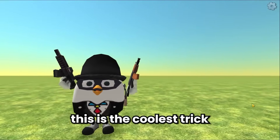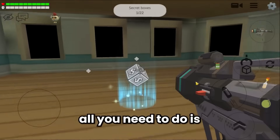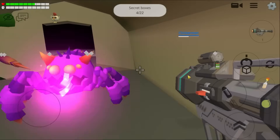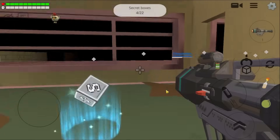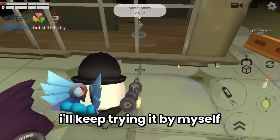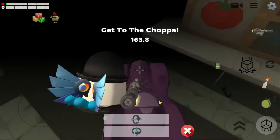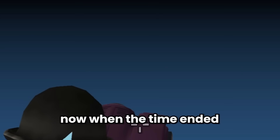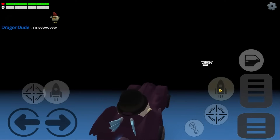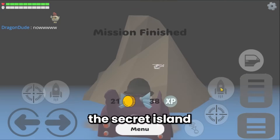Trick seven: did you know you can go to the secret island while doing Elite Squad mode? Complete all the challenges, then wait for the time to end. Now when the time ends, go with a car or other vehicles — voilà, the secret island in Elite Squad mode!